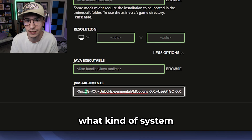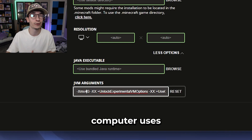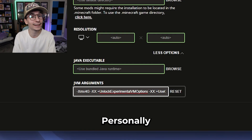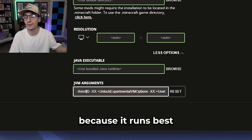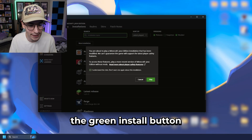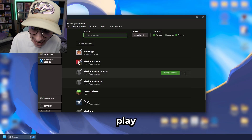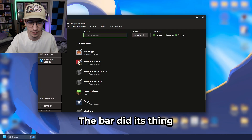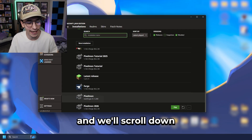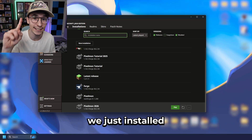We can change this 2 to make Minecraft run a bit better — this depends on what kind of system you have and how powerful it is. You can change this 2 to a 4 so your computer uses a bit more RAM. Personally, I set mine to 8 because it runs best for me like that. Now you click the green install button, accept the risks, and click play. You'll see it finalizing, the bar does its thing, and scrolling down you can see 'Pixelmon 2026', the version we just installed.